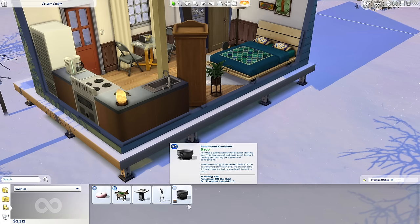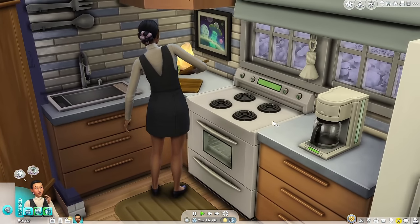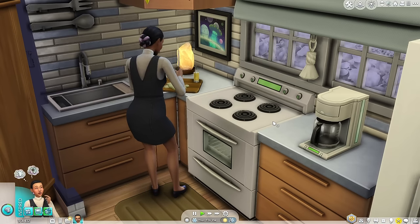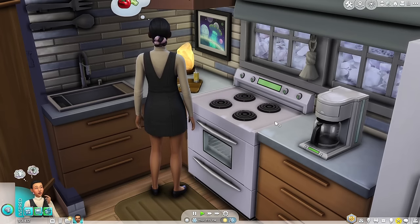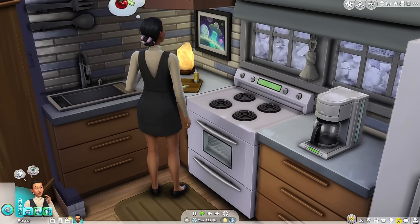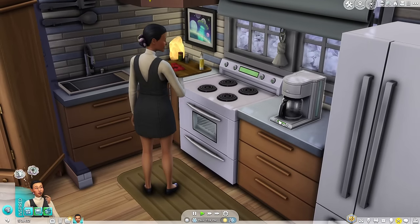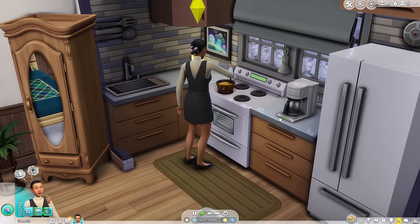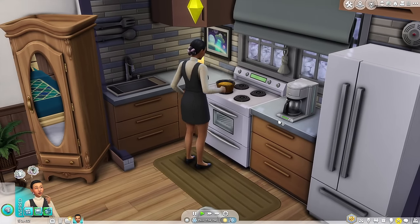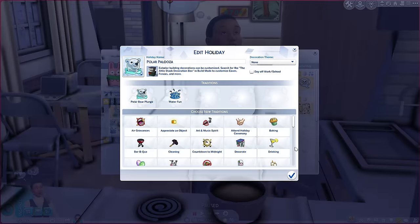The ninth mod is more of a tuning mod — you can't really see it in action, but it fixes something that really bothered me in vanilla. It's called the Less Obsession mod by Vicky Sims, and it fixes 111 excessive autonomous actions that your sims perform: playing on their phone, texting, washing their hands constantly, grabbing books — anything your sim does way more than they should to the point it gets on your nerves. This tuning mod fixes that.